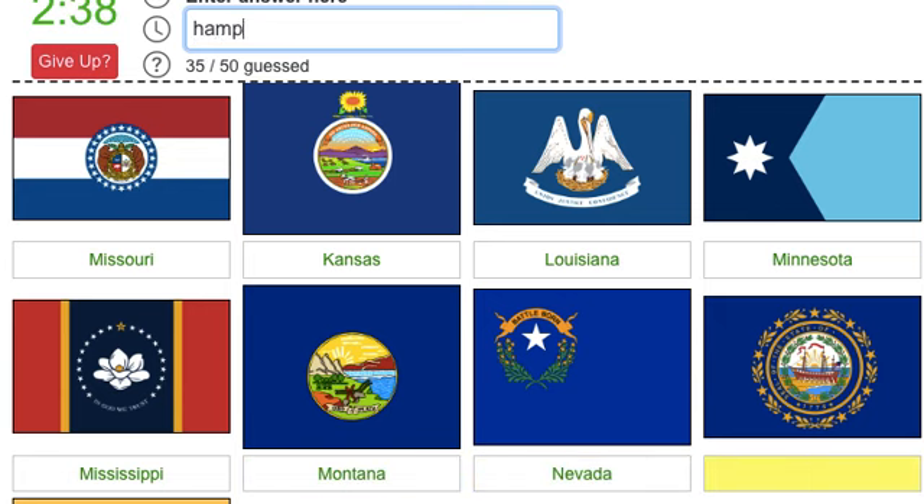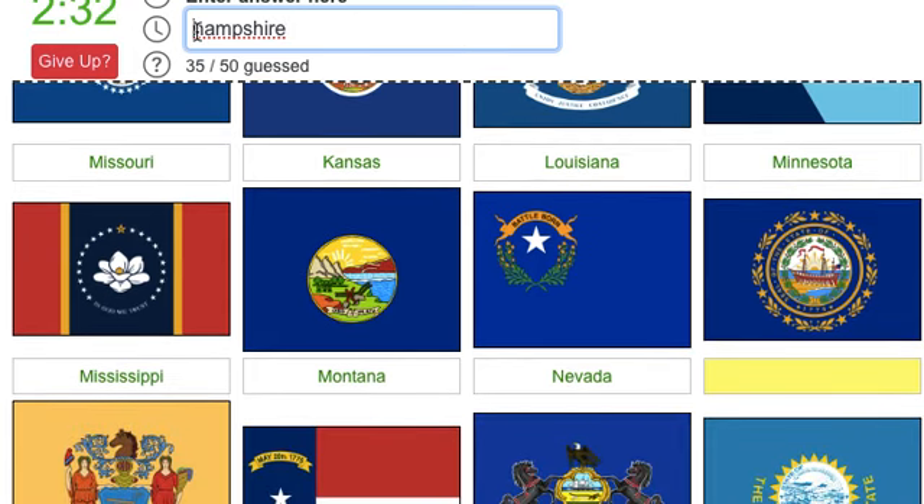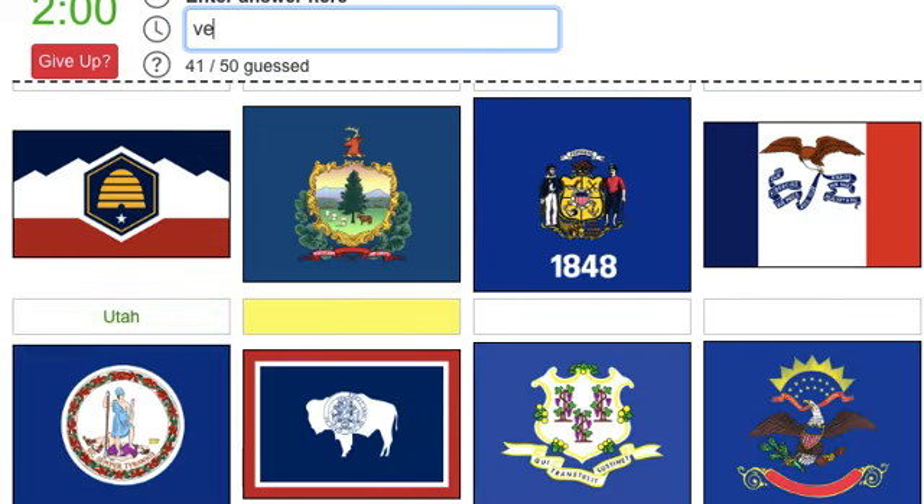Nevada and New Hampshire - it's not the old version. North Carolina, Pennsylvania - wow, that's such an amazing spell. Why is that like that? Mount Rushmore State - South Dakota. Utah. Vermont. And finally Wisconsin, Iowa, Virginia, Wyoming, Connecticut - I forgot the T in the wrong place.